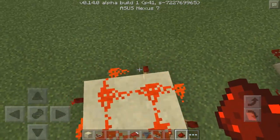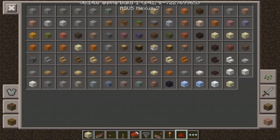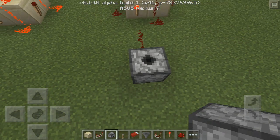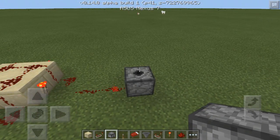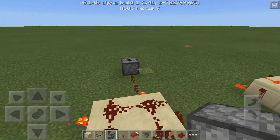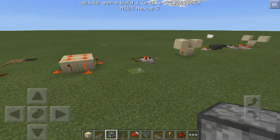Just to show you guys that this does indeed work, let's pull this off and replace it with a dispenser. If we place it right here you can see that it is rapid firing, and if we place something in there you can see that it shot it out. So yeah, that's pretty cool. We're going to go ahead and turn that off so we don't have that annoying sound. But yeah, there's the first design.